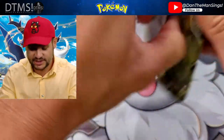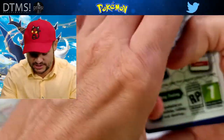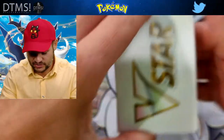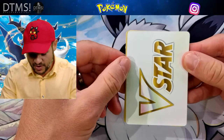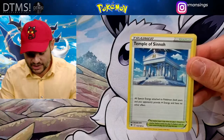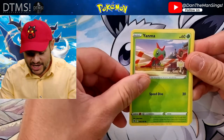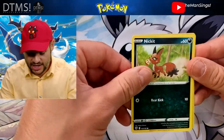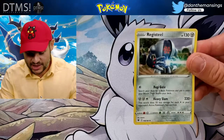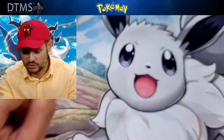Then we've got another Astral Radiance. Let's see what we get - you never know with this set, it's so hit and miss. We don't even get energy. Astral Radiance, you do pain me. We've got a Gardenia's Vigour, a Windcatcher, a Temple of Sinnoh, a Poochyena, a Glamrow, a Yanma, a Swinub, a Nikit, a Thievul there as the Reverse Holo, and then we finish with a Registeel. Always good for those Regi-decks if that's what you are building.